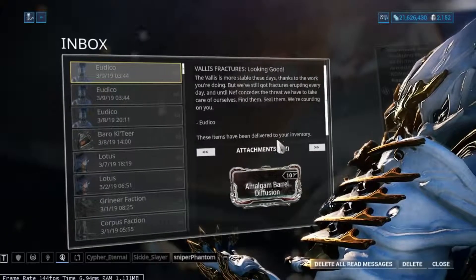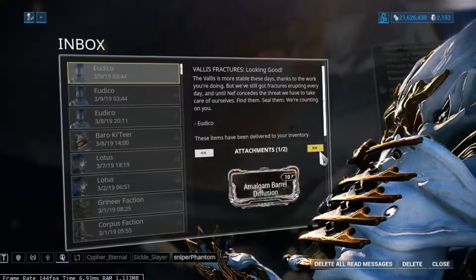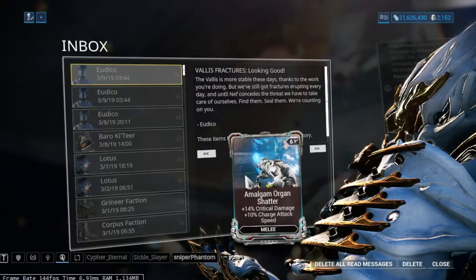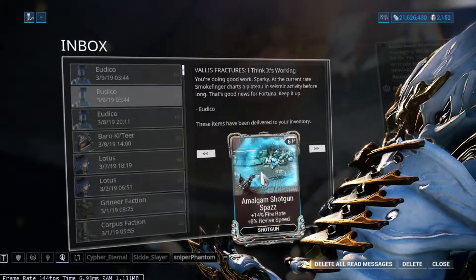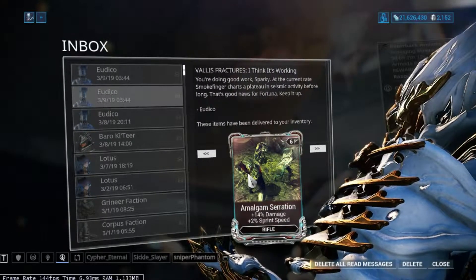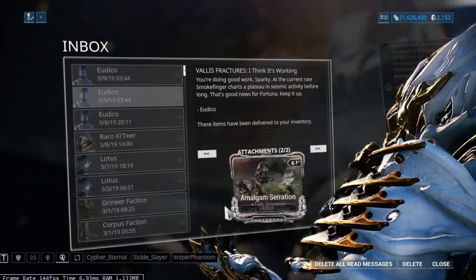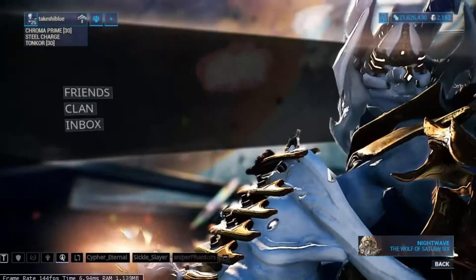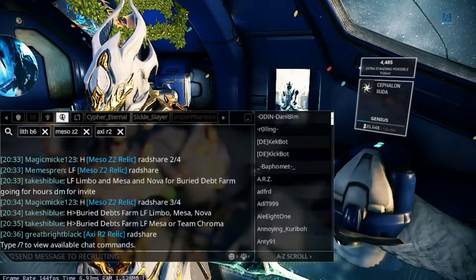Take a quick look at these mods: you get Amalgam Barrel Diffusion, which is multi-shot plus 10% dodge speed; Amalgam Argonak Steel Charge, which is critical damage plus charge attack speed; Amalgam Shotgun Spazz, which is fire rate plus 8% revive speed; and Amalgam Serration, which is 14% damage plus 2% sprint speed. I'll show off these mods at max stats later on.